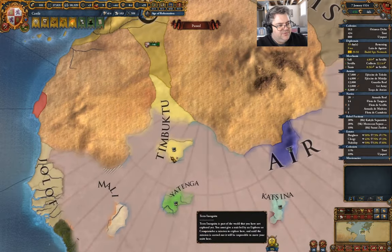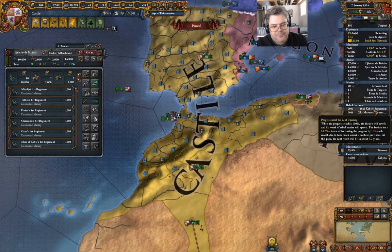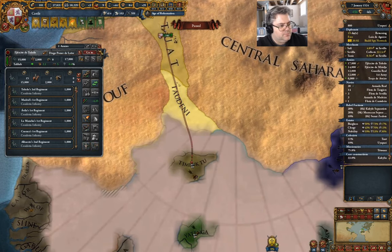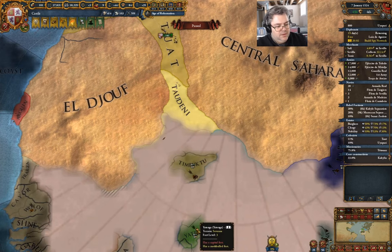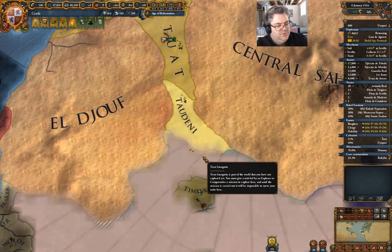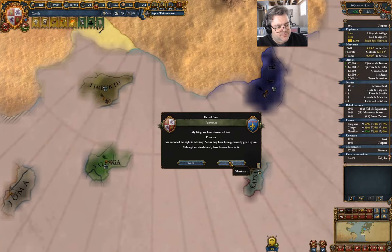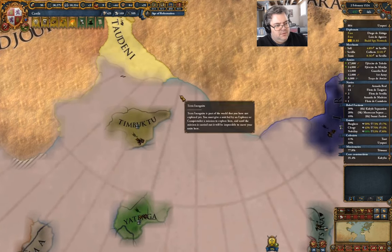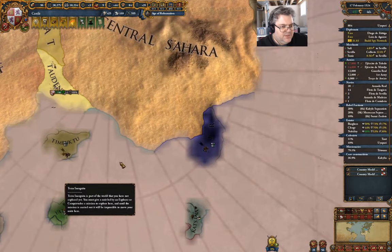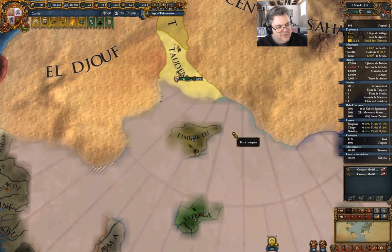Now we can see where the capitals of these various nations are. I'll start by sending this guy down. The idea here is I can grab a few provinces from Timbuktu, and while I'm at it, separate peace the other guys. I'm going to have to grab territory from Timbuktu before I can take territory from the other guys, just because I need to border them. That's going to slow things down a little bit.